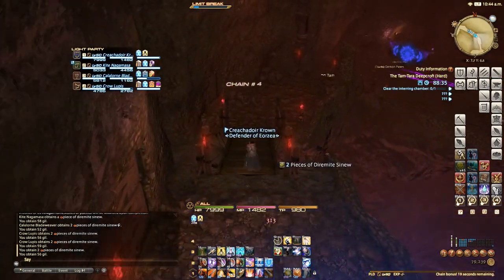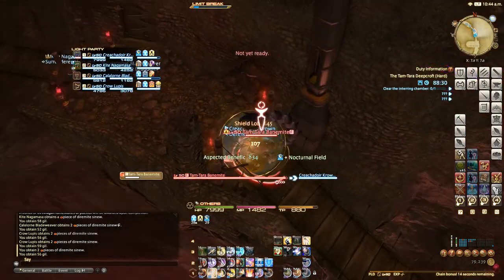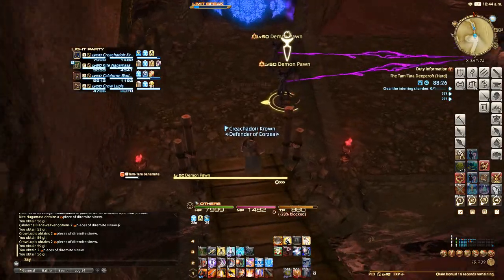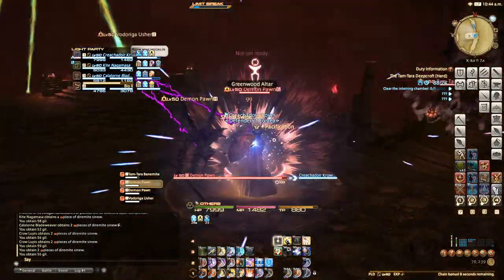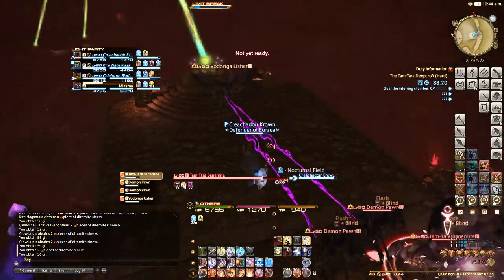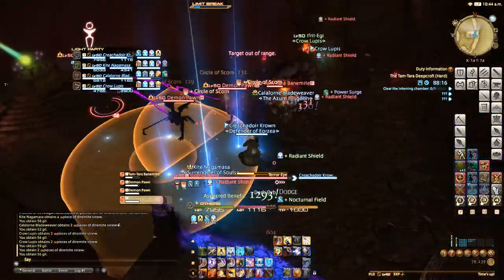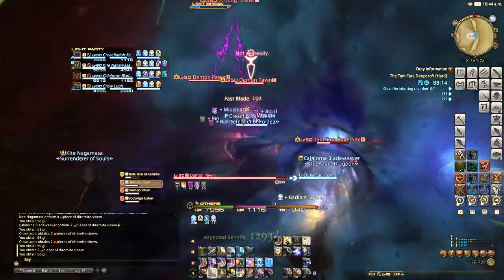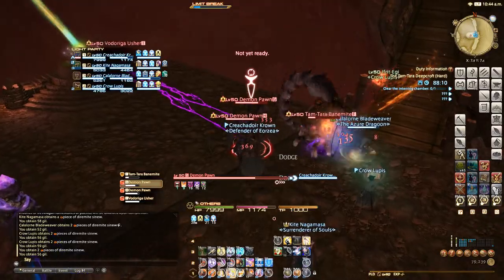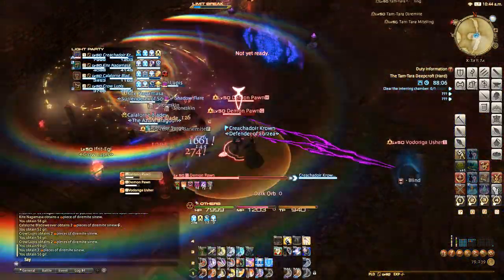One of the mechanics we've seen before is these tethers. I believe the tethers make the void usher invulnerable, so you need to kill the tethered enemies first. I lost a bane but I don't think it's going to matter too much — it's already dead.